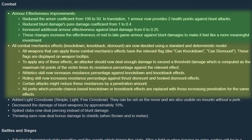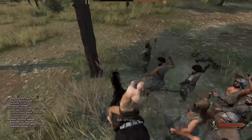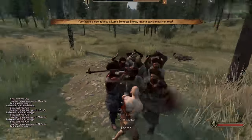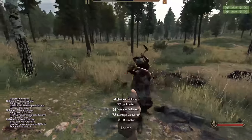Certain combat mechanic effects will now happen passively without any perks, such as knock back, knock down, and dismount. The perks that enable these mechanics now increase or decrease the threshold for triggering. Weapons that can cause these effects are now labeled with a picture and tooltip. In testing, we saw a nearly 100% knockdown rate for each looter that took a hit that did not get killed. I'm really excited about this change, as I think it will add a ton of possibilities, especially when combating cavalry.